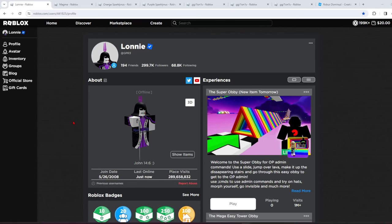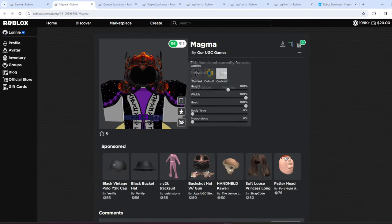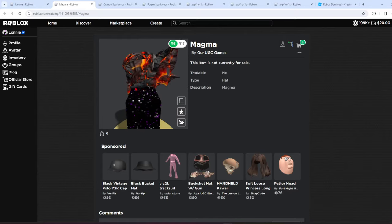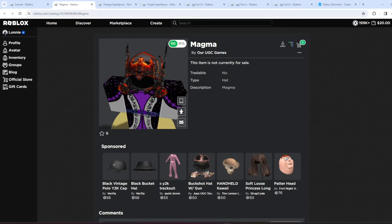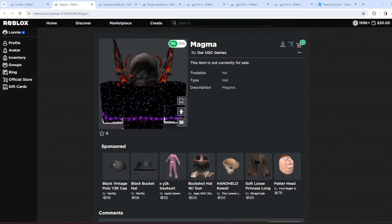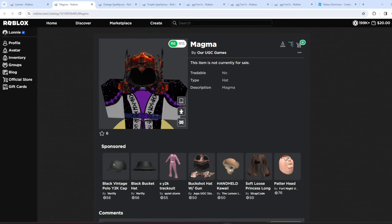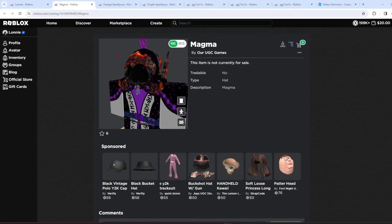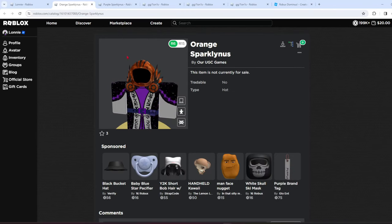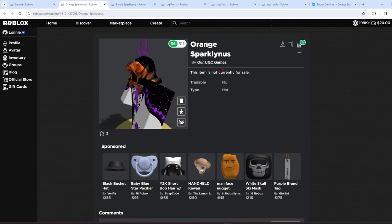Welcome back to the channel. I want to show you guys a couple of Sparkle Time Dominuses — they actually look kind of dope. First off, this person made the Magma Dominus. The texture is really strange; it doesn't flow right. If this was done right, I feel like it could have looked really heat, because the orange is popping and it would have looked really cool. Cool concept, but it didn't quite hit the mark.